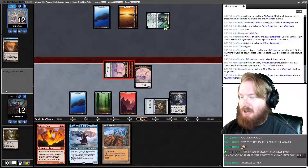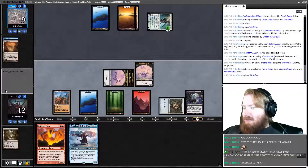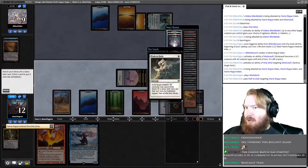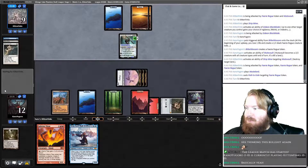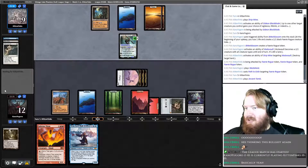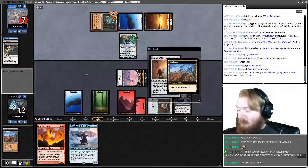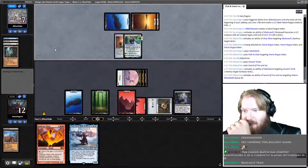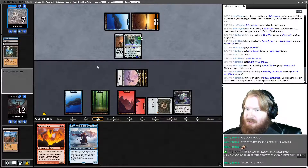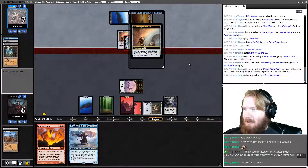We'll attack our opponent for three — opponent goes to nine. Play Wasteland, pass the turn. Opponent paths a token — perfect, it gets us our other Mountain for Inferno Titan. Opponent plays an Ancient Tomb and a Sword of Fire and Ice. I'm going to Wasteland Ancient Tomb now — if they want to equip they've got to pay the life. It is unfortunate because it takes us off of Inferno Titan mana, but making our opponent lose the life now is more important.